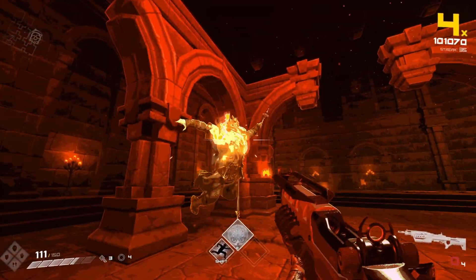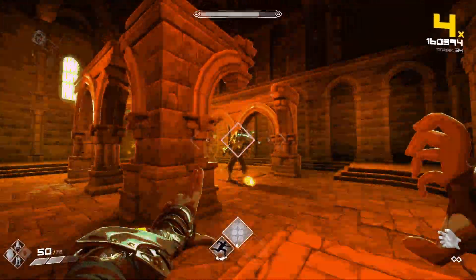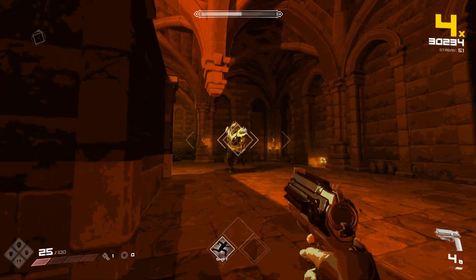One quick note before going through all of his moves: the arena Ymir's fight takes place in will always either have pillars or large wall sections that you can use to block projectiles. They are required to use for one of his attacks.